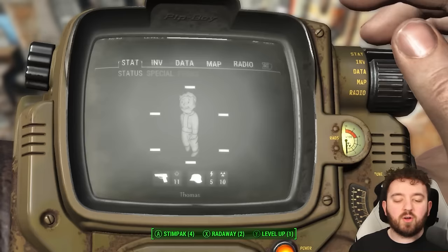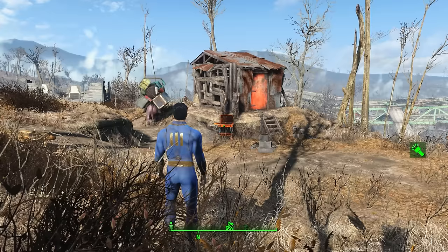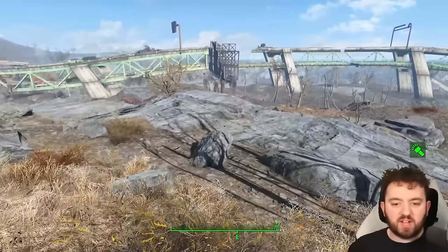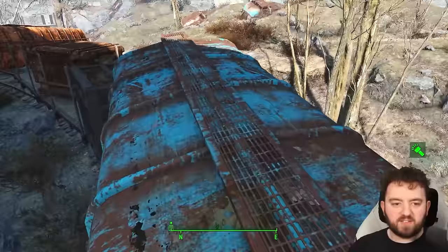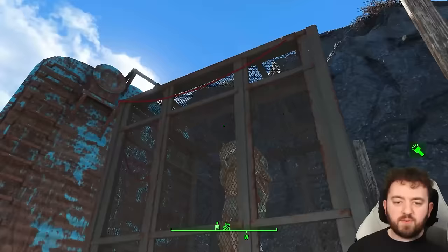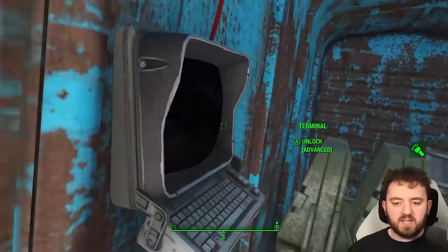Next is Tenpines Bluff — head down the hill to the east where you can find a military train. Power Armor was often transported in heavily armored cages. This can be a partial spawn of T-45 or T-51. If you follow the red wire, you can open it via a terminal inside. It's an advanced lock, so you will need to be able to open them in order to gain access to this particular armor.